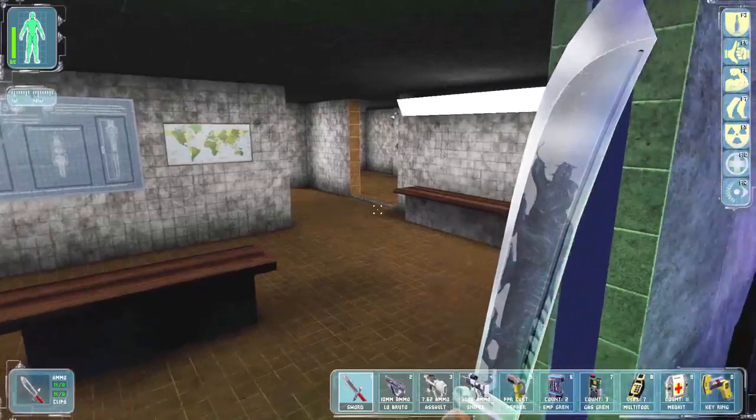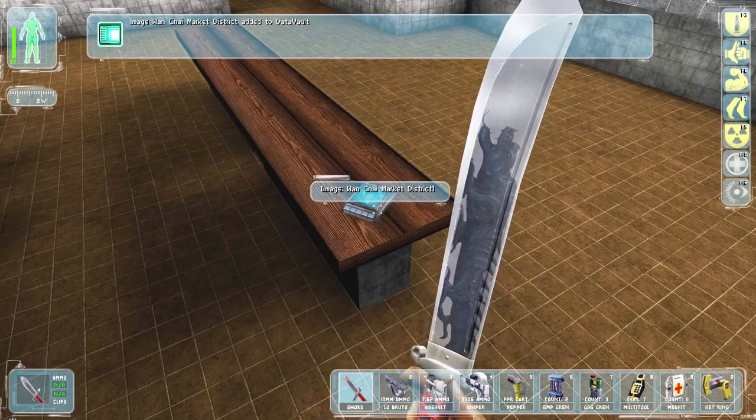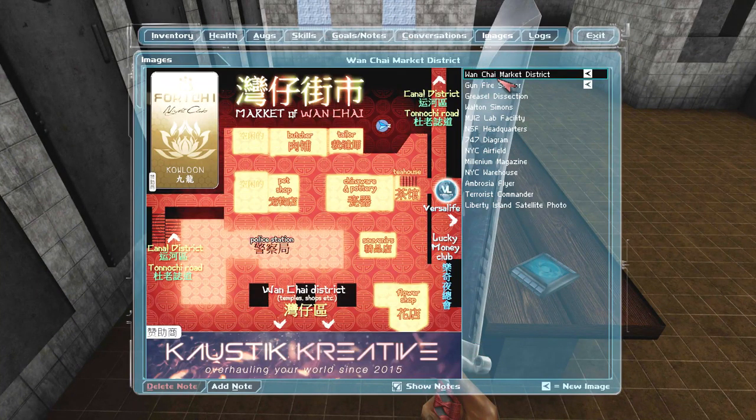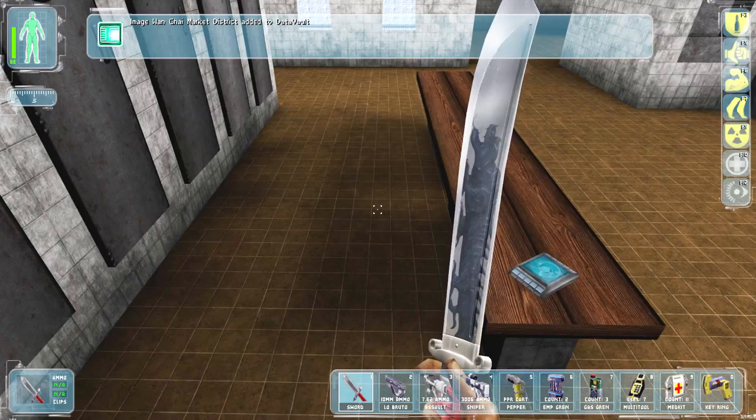All right, let's go to the showers. Let's find this poor schmuck that missed the commotion outside. The Wanchai something district — let's have a look at that. Oh, here we go, this is new — it actually gives me a map now. Gunfire sensor in Hong Kong.